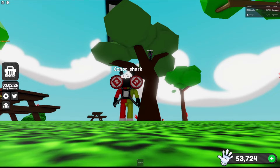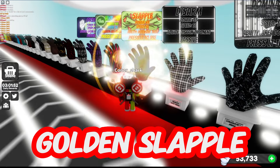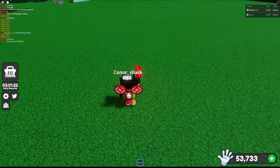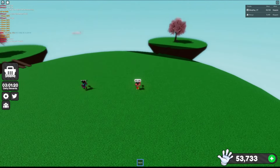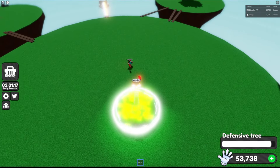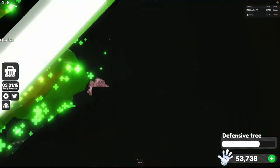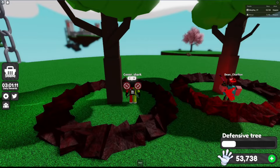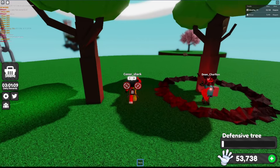We may as well take a look at the golden slapple, seeing as we just saw it. The ability Defensive Tree makes the user jump really high and spawns a tree underneath the player. Wood style, deep forest emergence!